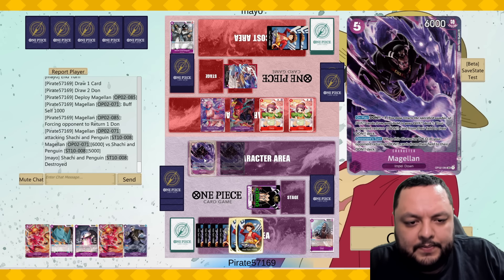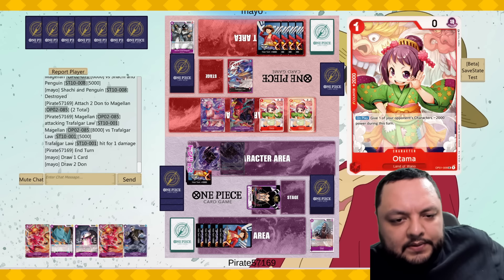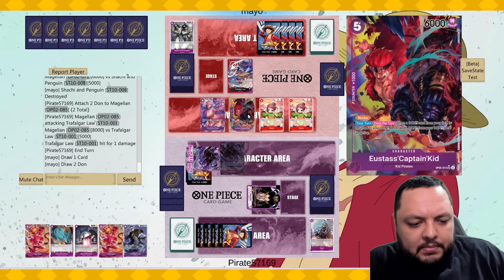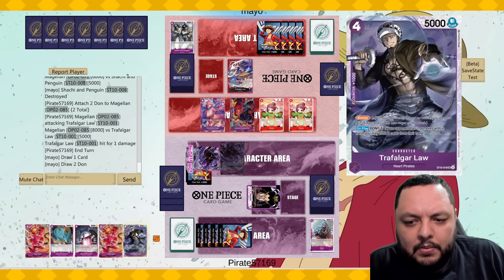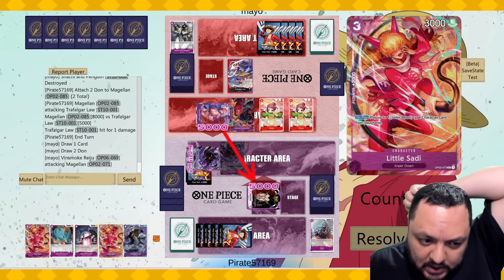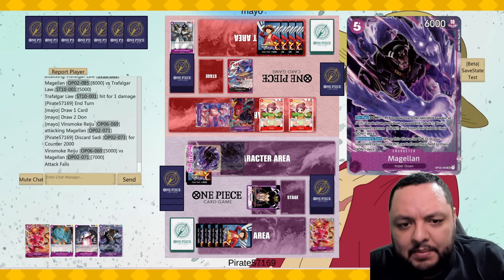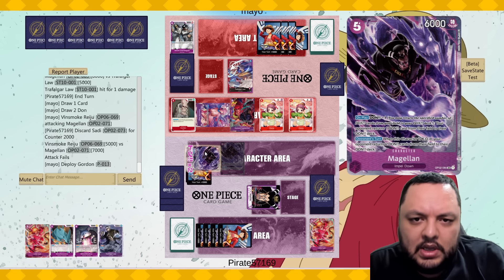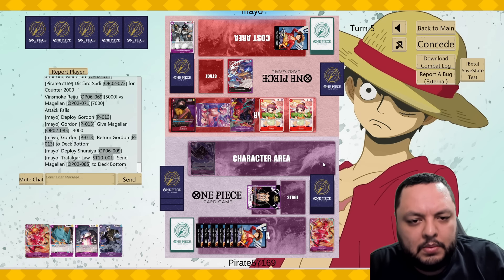Attack for six, see if he blocks with the leader, and then attack for eight. Keep pressuring that done — which he doesn't have too much of, but he does get one back this turn because of the Kid. So he's not in a terrible spot. Maybe we'll be able to hit him with the Law — doubt it but maybe. I do have to combo one here.